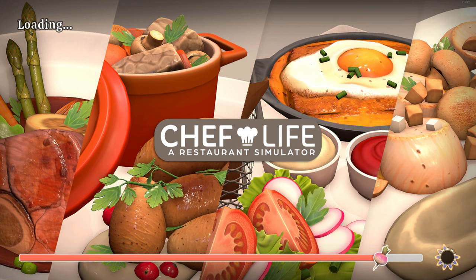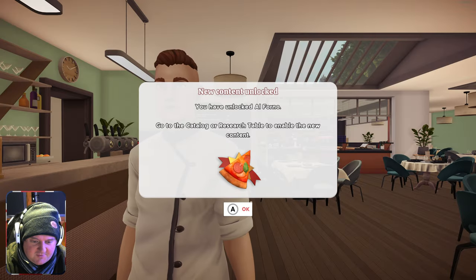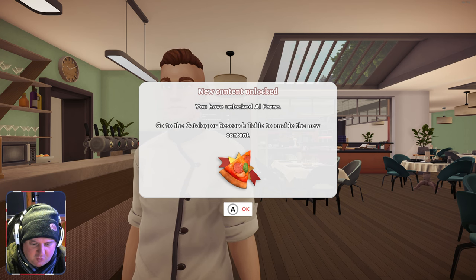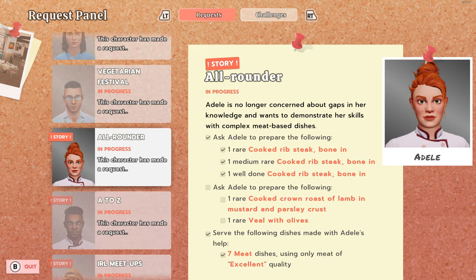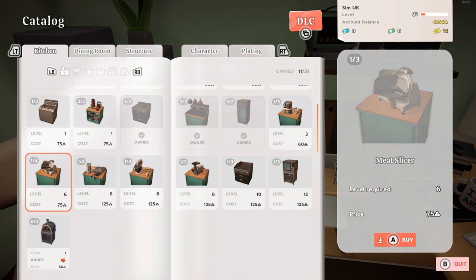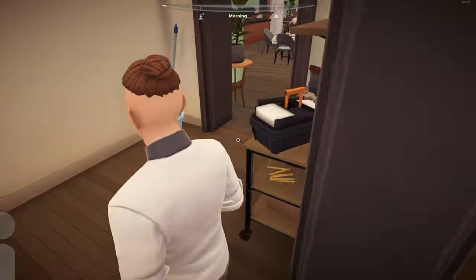Hey guys, welcome back to Chef Life: A Restaurant Simulator. The DLC for pizzas is about to release today and I'm very fortunate that the devs have sent a copy over a couple of days early so I can take a look at it for you. The Al Forno DLC has been unlocked - I can go to the catalog or research table to enable the new content. Let's go do that.